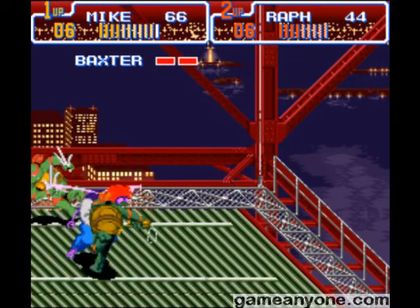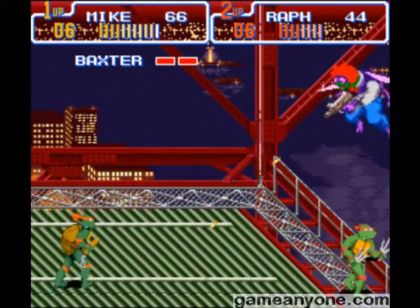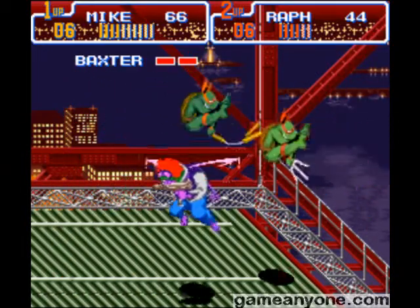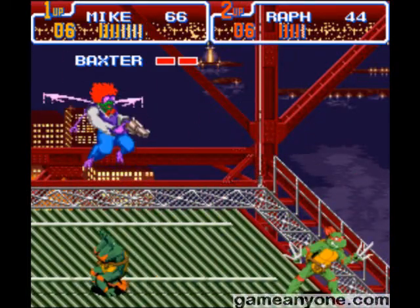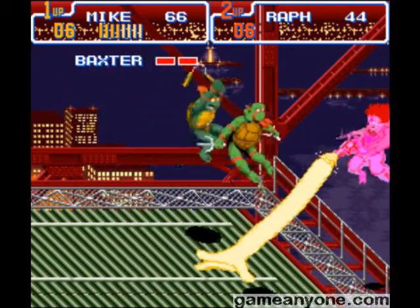There are three different kicks you can do in the air, depending on when you actually hit the Y button while you're in the air. One of them is a straight down kick — or an angled kick, anyway. Another one is you spin in the air and swipe your weapon. The other one lets you do a kick up, if I can do it right. Whatever.